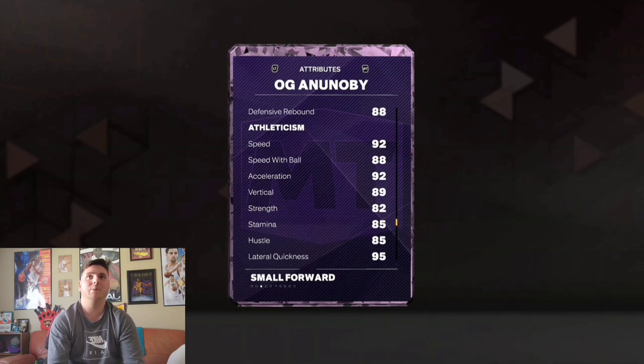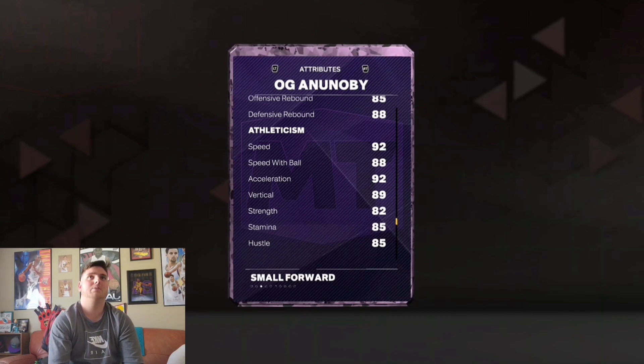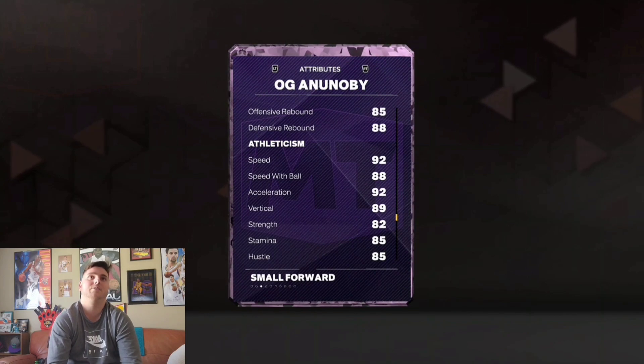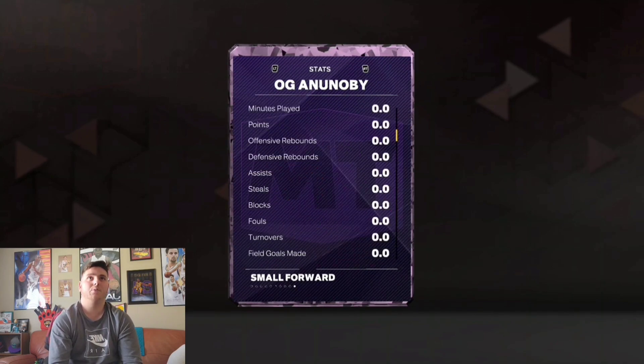The flaw that's going to get everyone who gets this card is the stamina. For a pink diamond I don't know why — we have four OG Anunoby cards and all of them have 85 stamina. I'm surprised the pink diamond even has 85 stamina; this should have been at least higher than 90 in my opinion. But all in all this card is perfect.